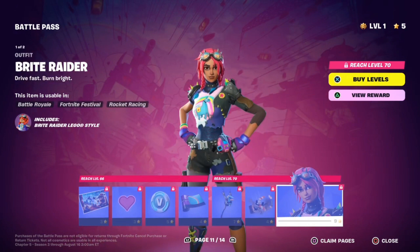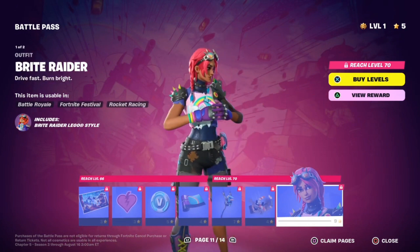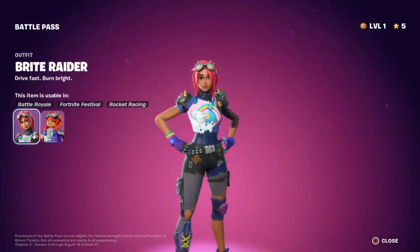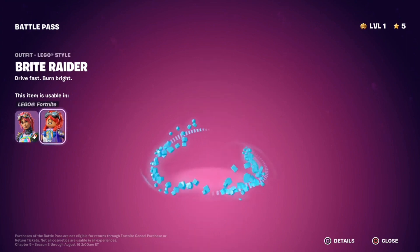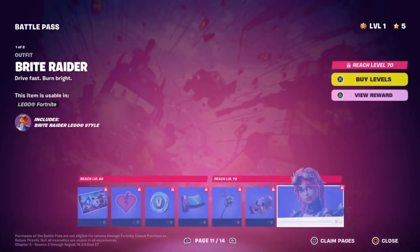We got the Bright Raider skin. I really like this version of Bright Bomber. It almost looks like they made her more realistic. She almost looks like Ella Purnell with those big ol' eyes. Here's the Lego style for Bright Raider — nothing special, but I like it.